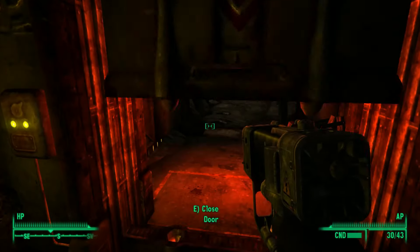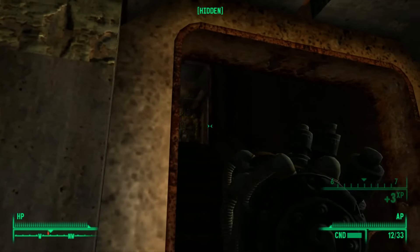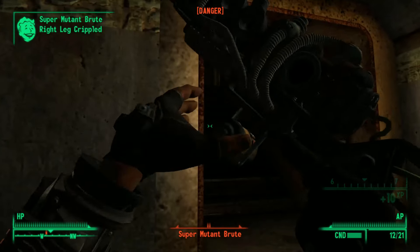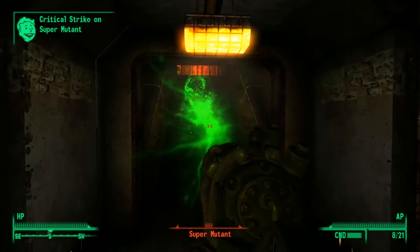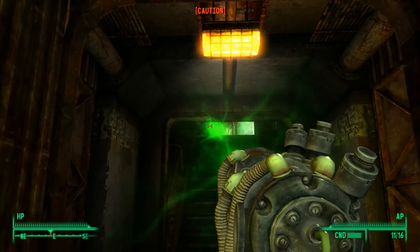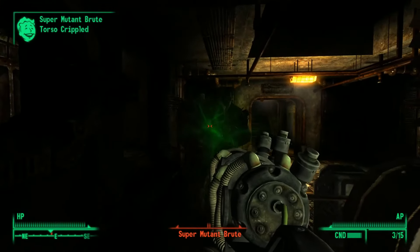First order of business here is to use our Ripper to chop up some radroaches. There is no way we are sneaking on these guys, but thankfully we dropped the first Super Mutant real fast with our plasma rifle. Not even a powerful Super Mutant Brute can stand up to the might of the Enclave. We have one more to dispose of — just a basic Super Mutant goes down real fast, so it's on to the next corridor. As we open the door, I go into VATS to get a lock on position, and unfortunately I do miss — our energy weapon skill is very low. It wastes a couple seconds, but not much of a problem. It's just a Super Mutant Brute with a sledgehammer, so we take him down lickety-split.